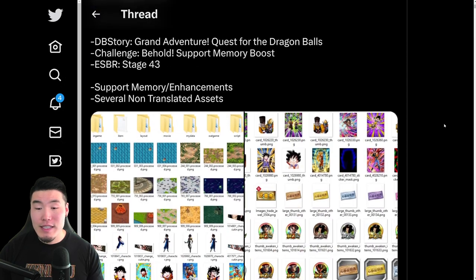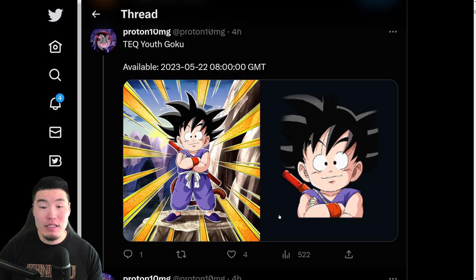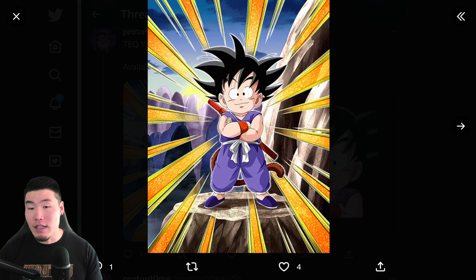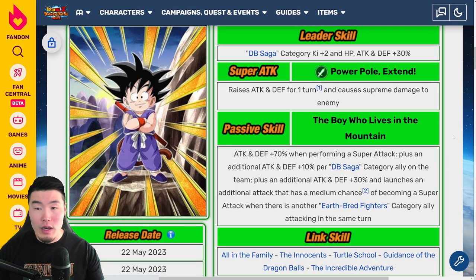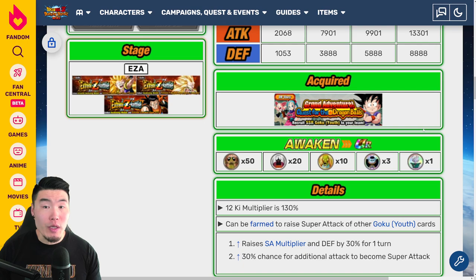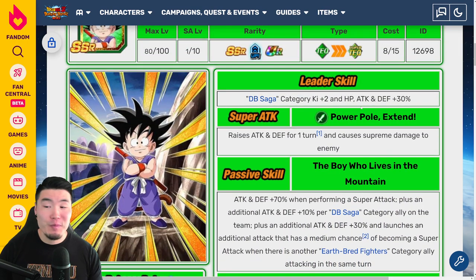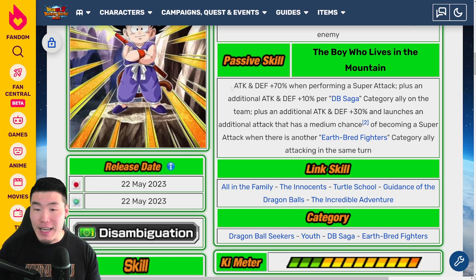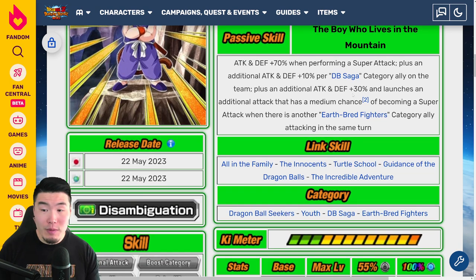With that said, let's start with the first asset, which is this new tech Kid Goku, who is available in the Dragon Ball Story stages. We're on the Dokkan wiki — this is the free-to-play Kid Goku from the Grand Adventure Quest for the Dragon Balls, Dragon Ball Story. His leader skill is DB Saga category Q plus 2, HP attack and defense plus 30%, super attack raises attack and defense for one turn and causes supreme damage. His passive is attack and defense plus 70% when performing a super attack, plus an additional attack and defense plus 10% for a DB Saga category ally on the team.